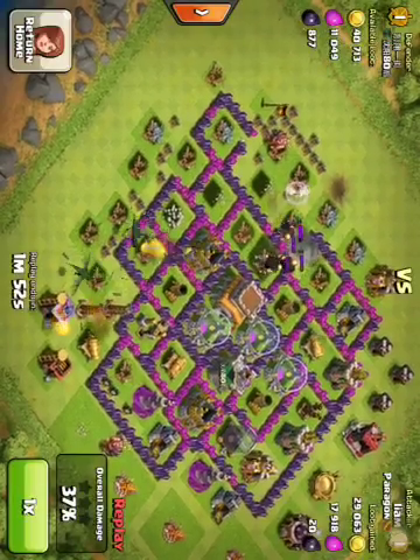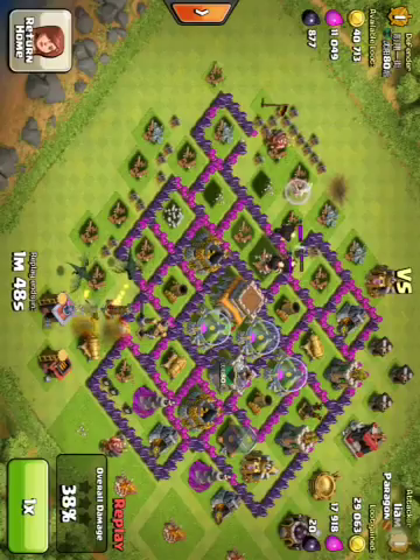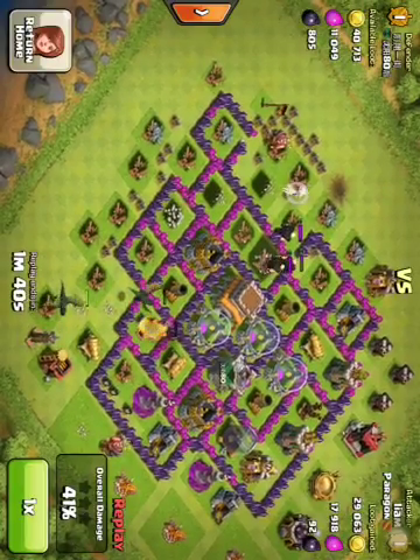Looks like I just have a couple troops left, and then I have my dragons. Right off the bat, my dragons just go for all the outside buildings like they always do. Because that would be OP if they just go straight to the center.